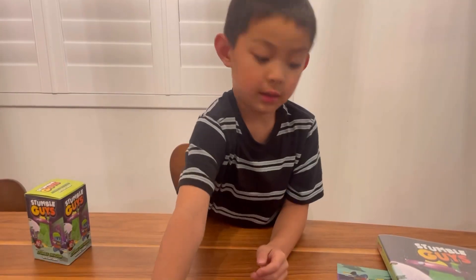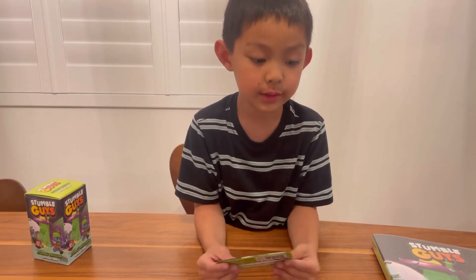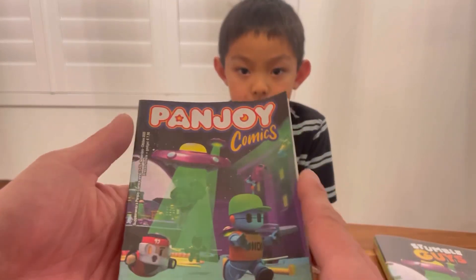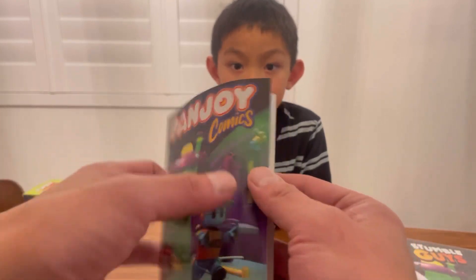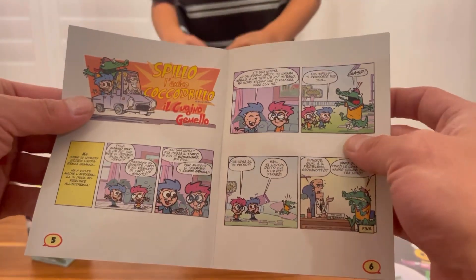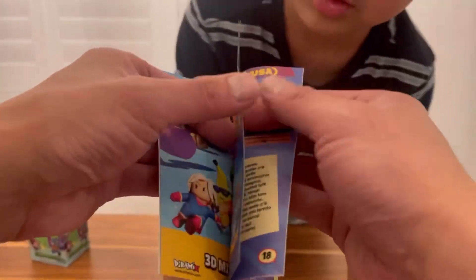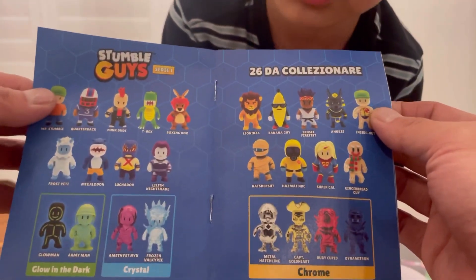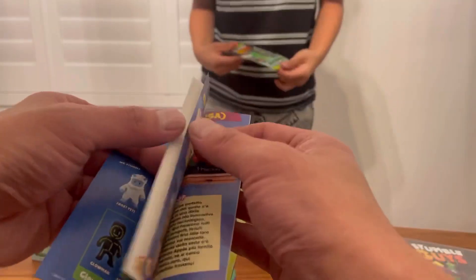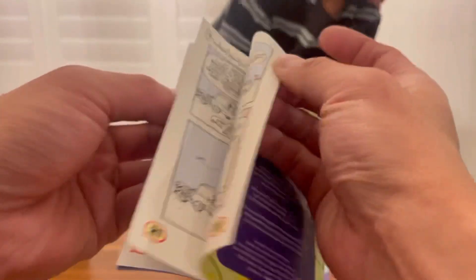Let me see that card. What's that card? This may be Extranctions. Oh, it's comic. Look at this, we got to read these later. They got some comic books in here. And these are the Stumble Guy's Action Figures. We got to get the action figures next time.